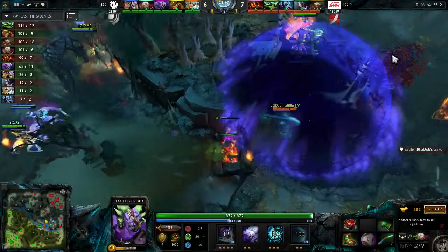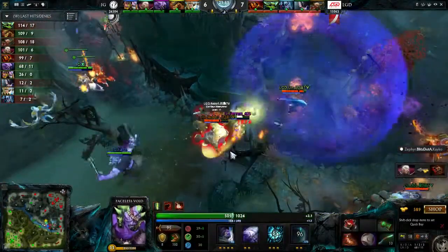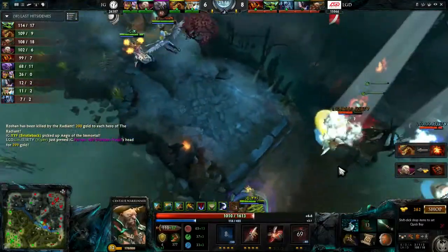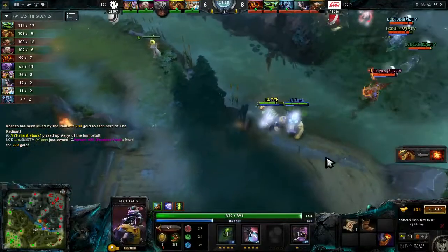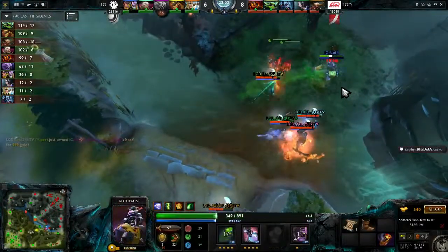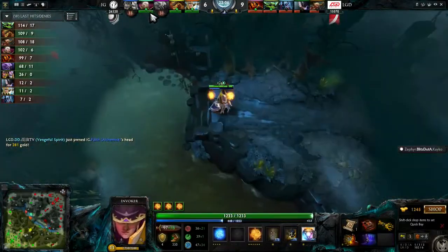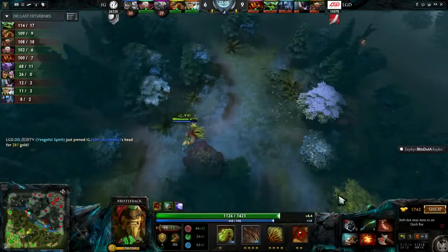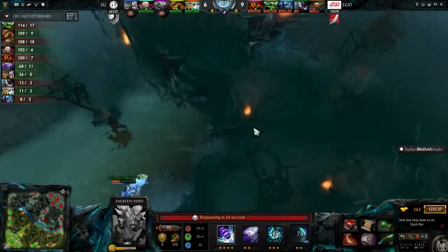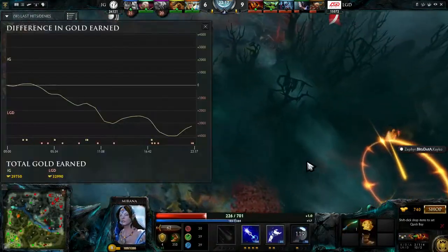LGD looks like they're going to get initiated on by the Void. Going to throw the Chronosphere here, looking for anybody. He's not even doing any damage during this. Traffic going to pop the Black King Bar. Ferrari playing the Faceless Void gets blown up. IG trying to split their heroes up, trying to neutralize space, running away from teammates so nobody else gets picked off. Did they actually manage to get the Aegis of the Immortal? Yes — during that Chronosphere they were able to get it. So that Chronosphere was more of a space creator.